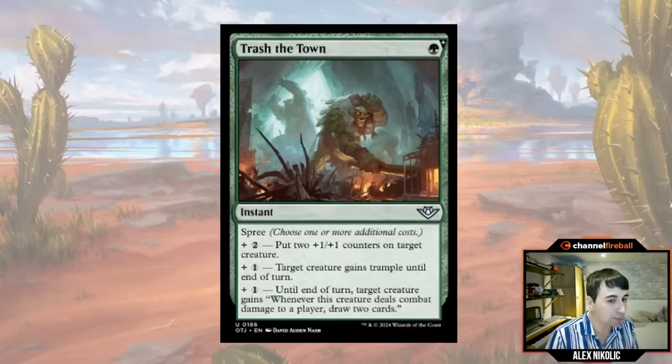Trash the Town reads pretty well, but I played with it yesterday and it was a blowout in so many game states. It's a spree card for a single green mana. You can pay two more to put two counters on something, one more to give something trample, and another to have a creature gain 'when this deals combat damage to a player, draw two cards' until end of turn. The great thing is these don't have to be the same creature. I'd give the unblocked creature the draw-two, put counters on the blocked one to win combat, and give trample to the one that got chumped. Don't be afraid to fire this on turn four for counters plus draw two — that's really good.